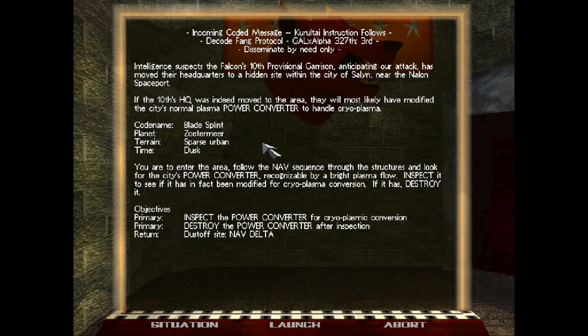We've got a pretty powerful punch for a short range attack. And the only thing we need to do is inspect a building and see if the power converter is being used for cryoplasmic conversion. If it is, we need to destroy it and then get out of there to nav delta. I already kind of know where the power converter is, so this should actually be pretty easy with a fast mech like this.